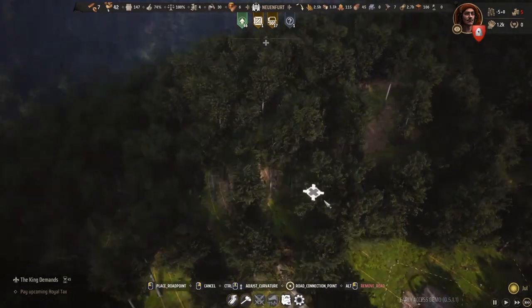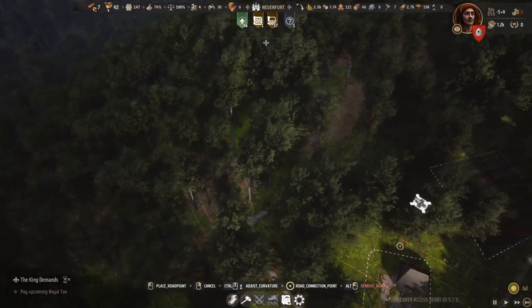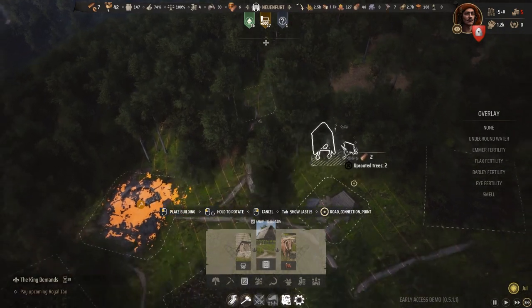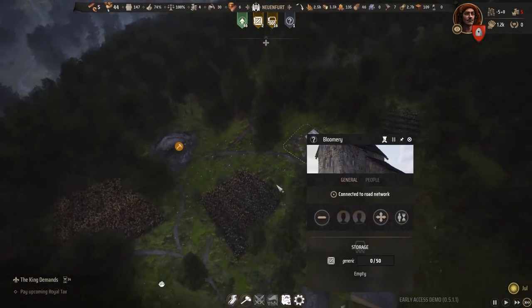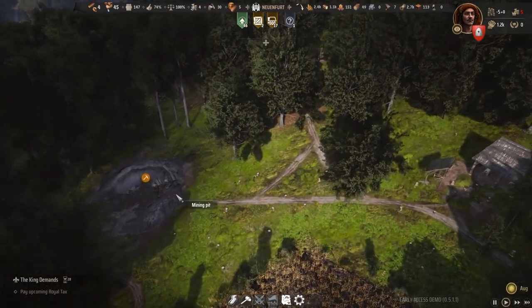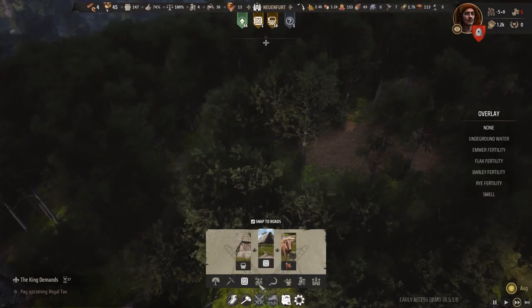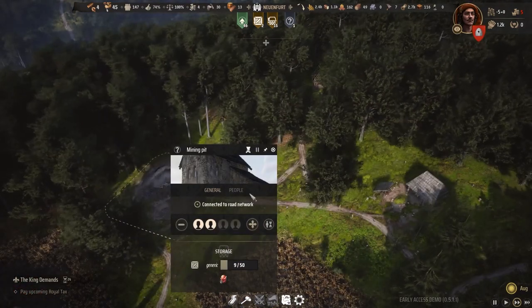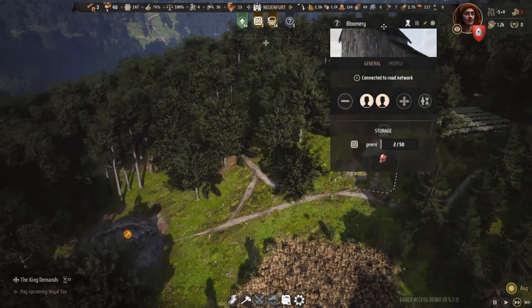Let's also build a road up here, and we can use this bit of land to build a storehouse so we can store the iron slabs and tools. We have the mining pit now, so let's put two people in there. The bloomery has also been made — let's put at least one person in there to start. The mining pit is doing its thing, we are getting iron ore made. The storehouse is being built, and let's go for the last thing we need — the smithy.